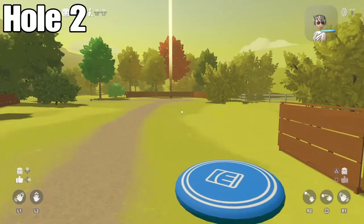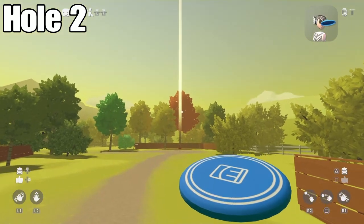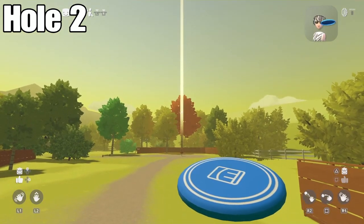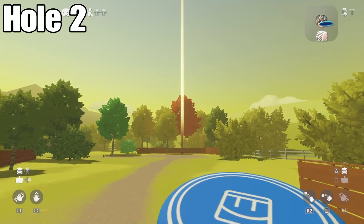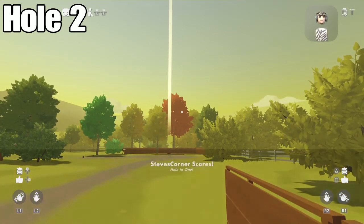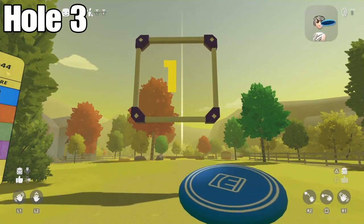For hole number two, it's pretty much the same except the crosshair needs to be a little lower, but still in the middle of the beam. Not too much higher, not too much lower than this position. Hold it down for three seconds and throw it to get the hole in one.